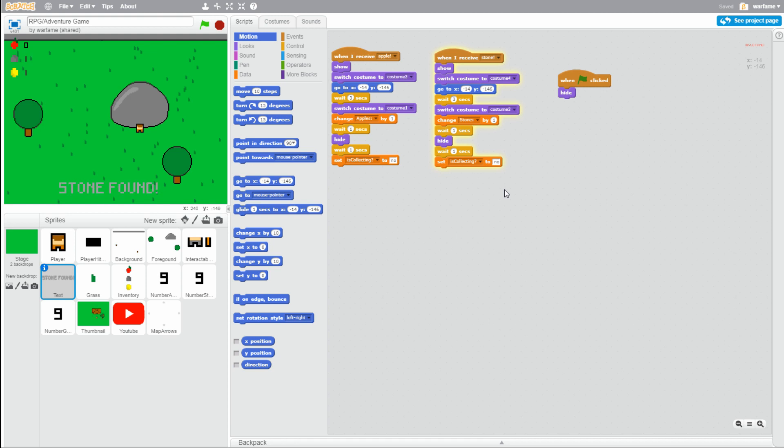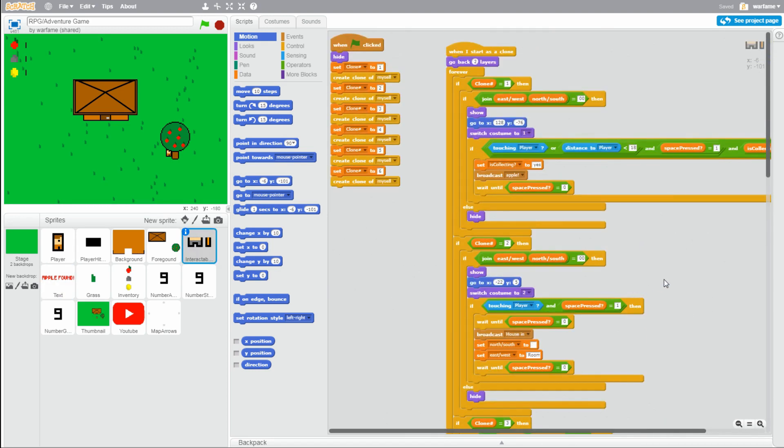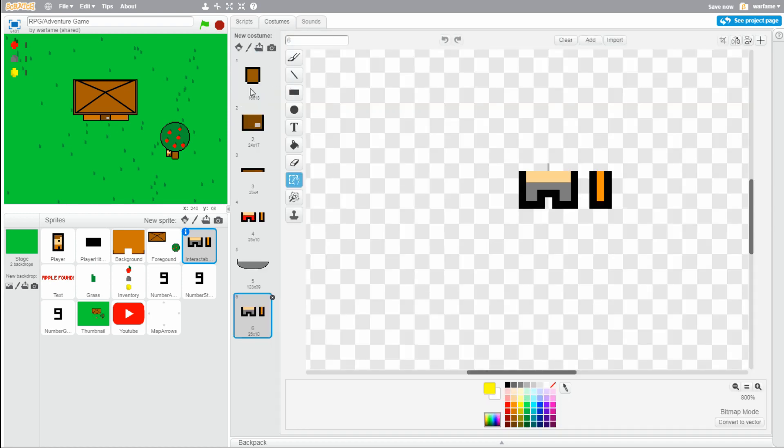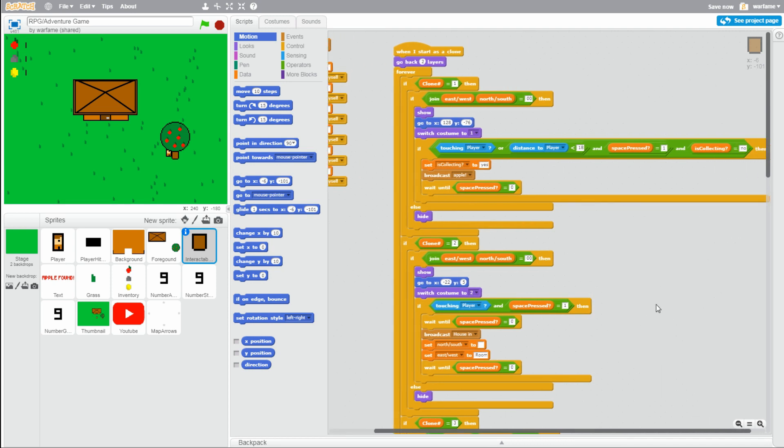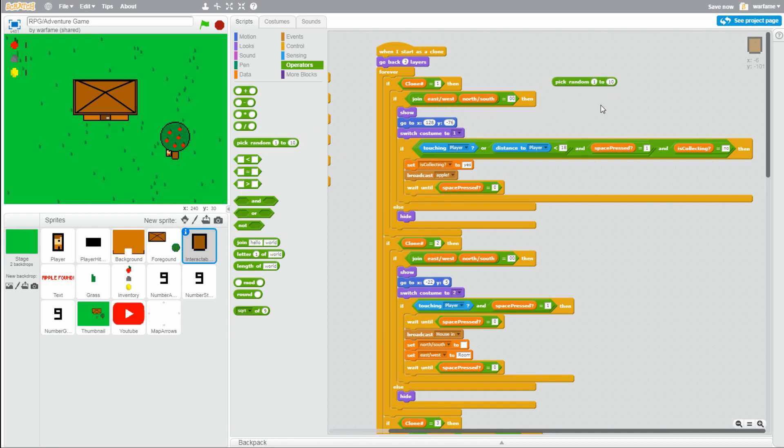Someone suggested that I make it so that the player does not get an apple or stone every time when interacted with. Because right now, when you press space, you are guaranteed to get either an apple or a stone from the apple tree or the stone. So let's make it so that sometimes you get nothing. Let's go to our interactable object sprite and go to the clone where it is the apple tree — that is clone number 1. We have the if space key pressed and touching the apple tree, and then it broadcasts the apple and the player gets an apple. To make it random, it's actually really simple. Let's go to operators and drag a pick random 1 to 10, and then we need an equals operator. Let's make it pick random 1 to 2 and put 1 on the right side.